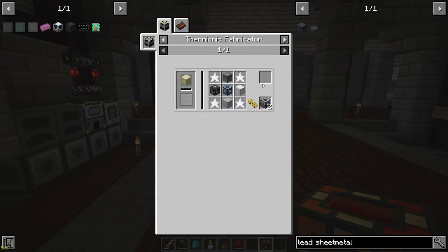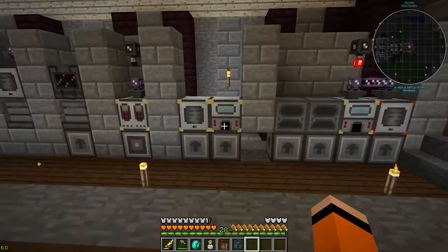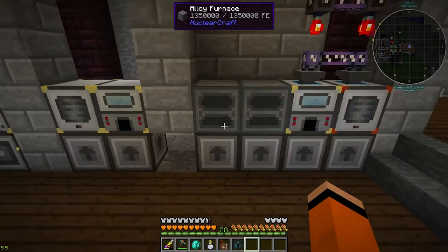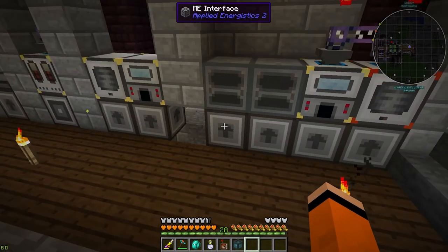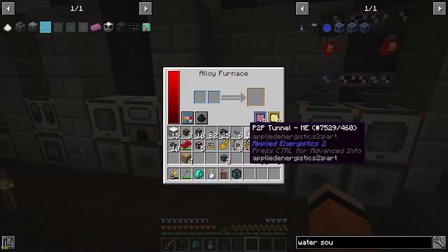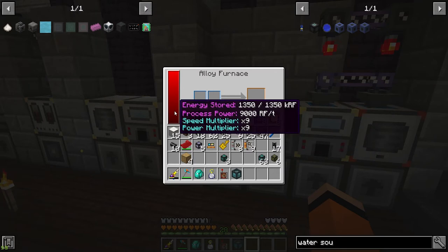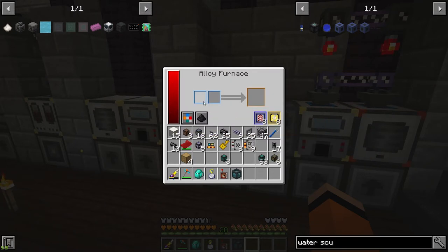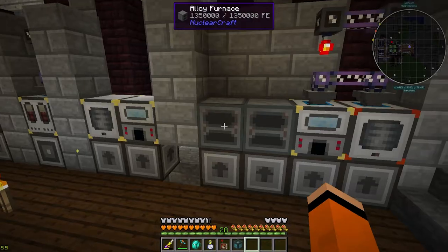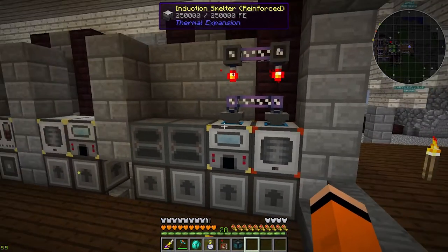Apart from this one here, I can print these off. I'll quickly show you what I have set up here. I have two alloy furnaces which are just for on-demand crafting. I can add more interfaces if needed, and I have two eight-speed upgrades at the moment, which is 9,000 RF per tick. Obviously my power is not going to be able to handle everything running at the same time, but it's useful for on-demand crafting.